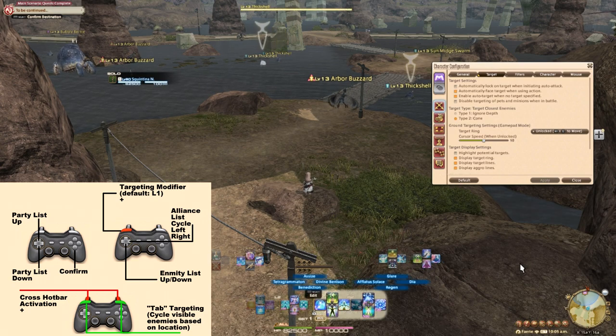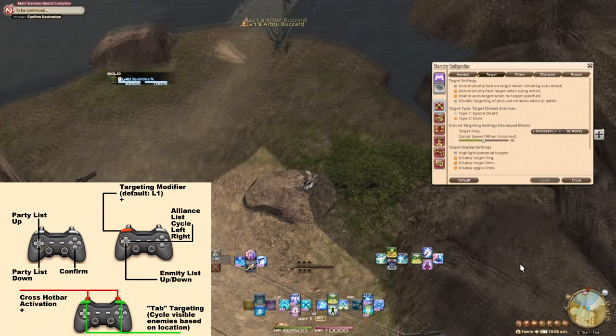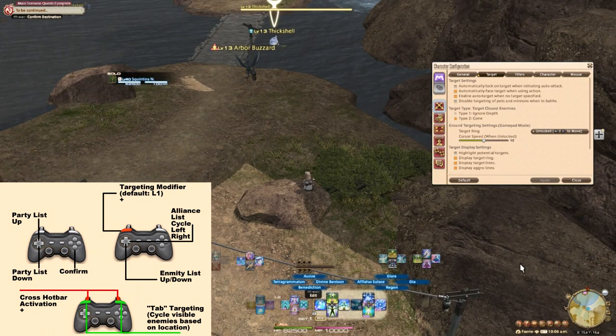Tab targeting is always based on visible enemies. Therefore, you can limit what is chosen by controlling and zooming in and out of your camera.